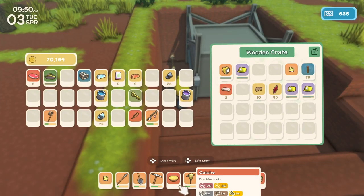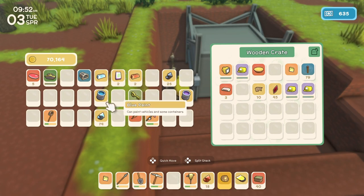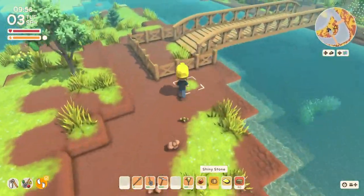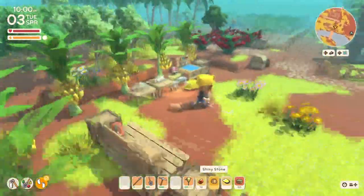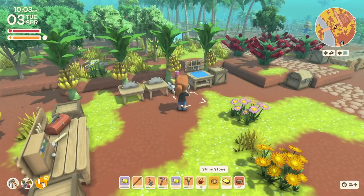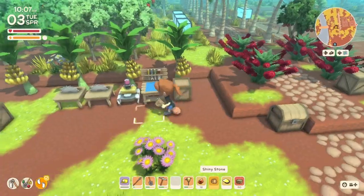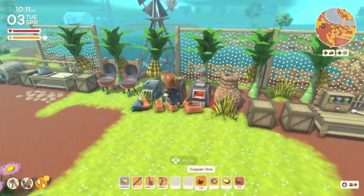Let me throw the quiche in there, and the key and the mine pass. I'll grab this helmet and put this one on to charge. I think it's more important that I charge my jackhammer. There we go. Make some more copper bars.